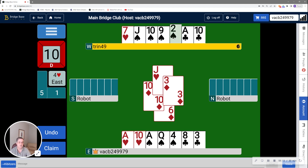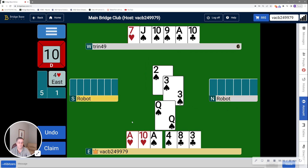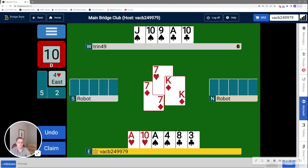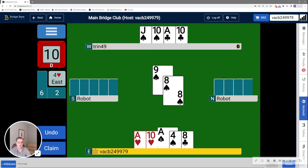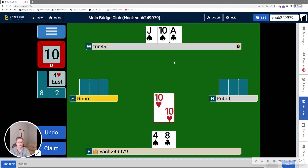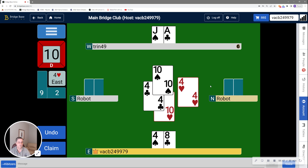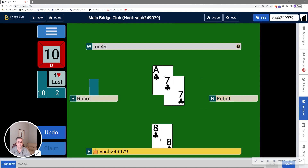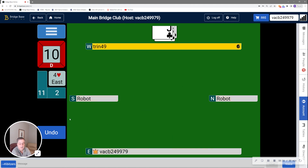So I'm going to play a small one to the queen. And there's the king. Now, if south continues diamonds, as in this case, that's fine, because I still have a trump in the dummy. If I did not have a trump in the dummy, then I would have been forced to ruff with my ten, which would have promoted a trump trick for the robot on my right. So there's a club. And now a spade to the ace, drawing the last trump from the north robot on my right. And the aces are good. So I managed to make 11 tricks here.